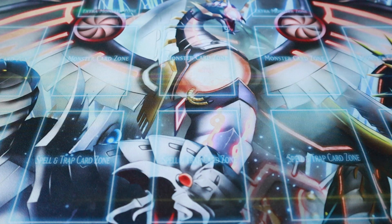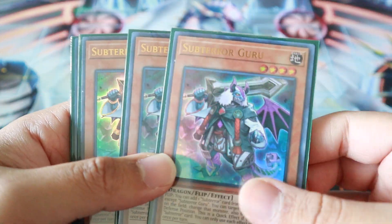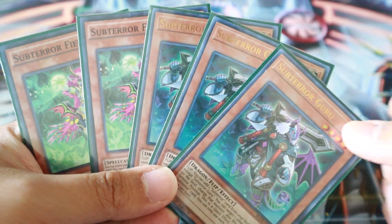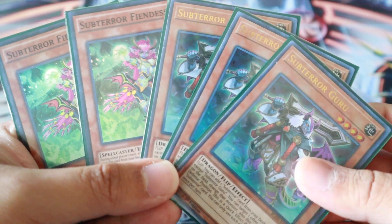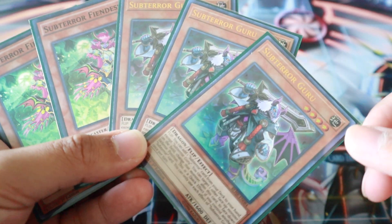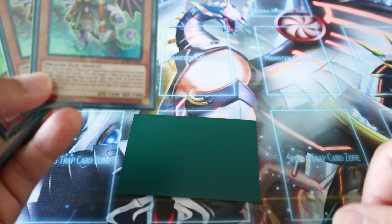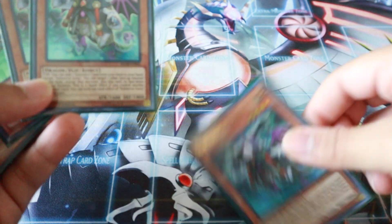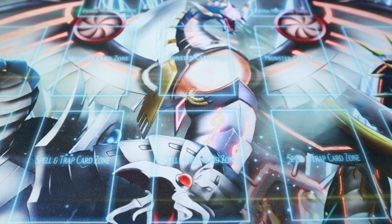I got this idea from my boy Mark — he plays a small Subterror engine in his Tenyi. My engine is a little bit smaller. I play three Guru and two Fiendish. Straightforward, nothing too crazy. I love Subterrors — they work great in this deck. Since they're face down, you technically don't have a non-effect monster face up, so you can special summon other Tenyis from your hand.